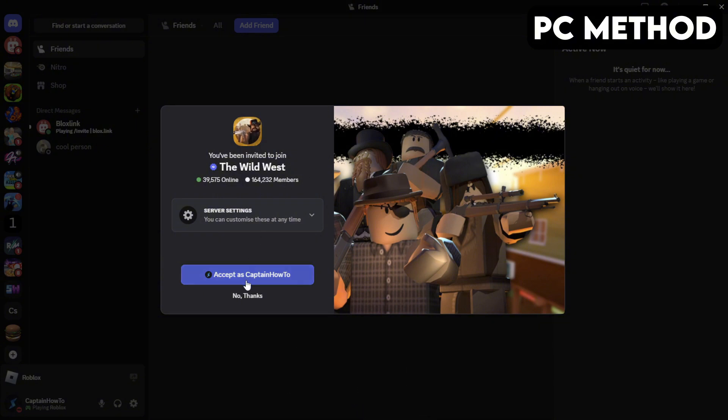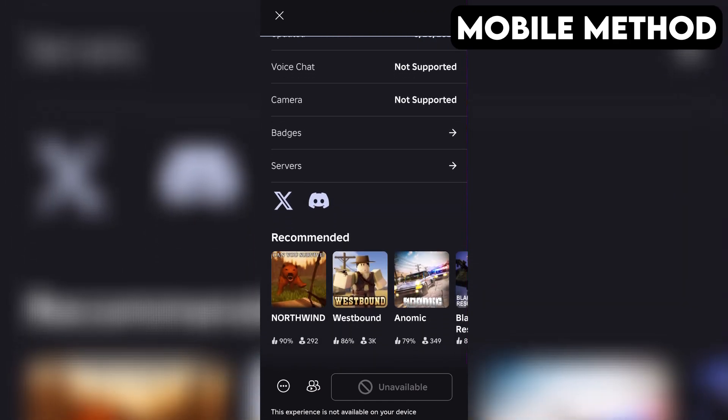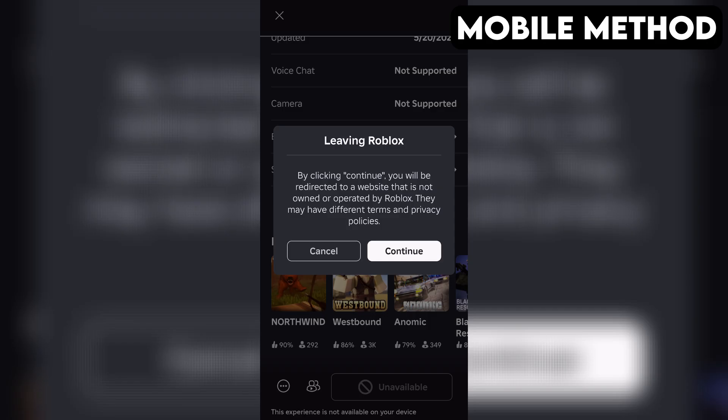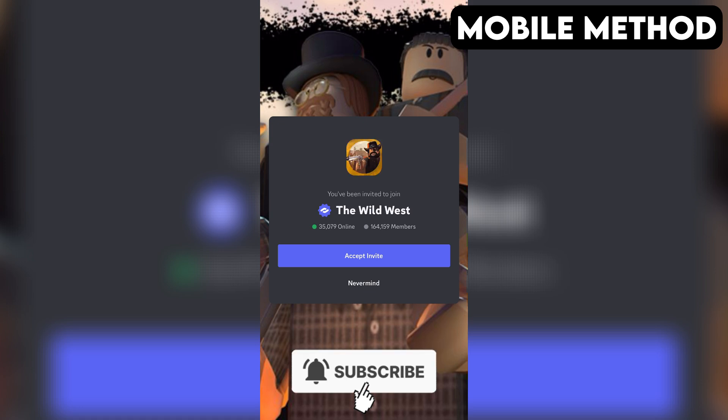And that's how you join the Wild West 4.0 server on PC. The process on mobile is going to be very similar. Start by going to the Wild West 4.0 game page in the Roblox app. Next, scroll down until you see the Discord icon. Once you find it, simply tap it, and then hit Continue. If you have the Discord app installed on your phone, it should open automatically. And right here, you want to press Accept to join the Wild West 4.0 Discord server.